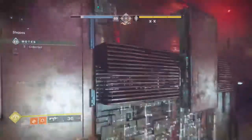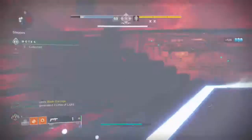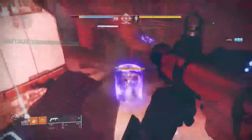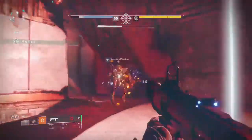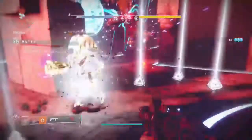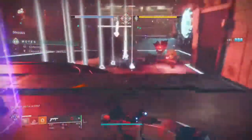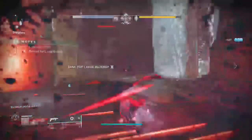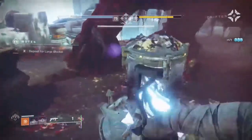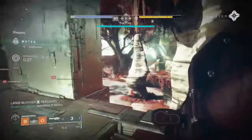If you plan to invade regularly, use supers that make sense for invasion — I like top-tree Nova Bomb, Blade Barrage, and Titan Smash, and I run Truth or Thunderlord. To make it harder for invaders to kill you: if you're carrying a lot of motes, run the other way. Learn where invaders tend to spawn on each map so you can anticipate their approach, because if an invader kills you with a lot of motes, your team just lost all of them.